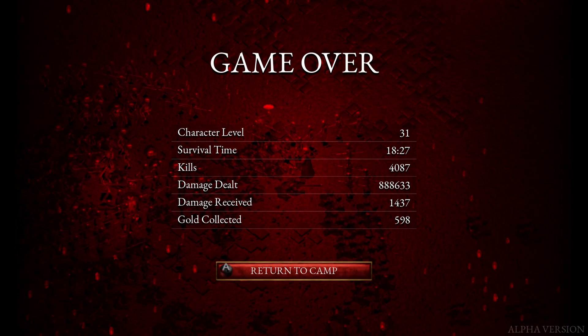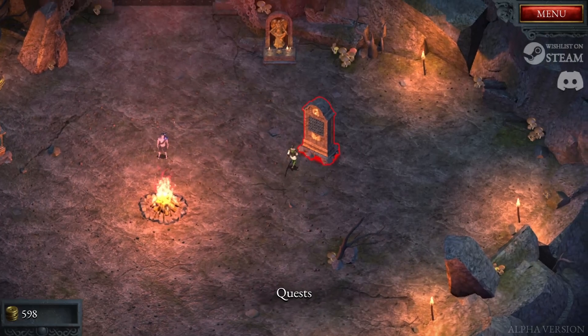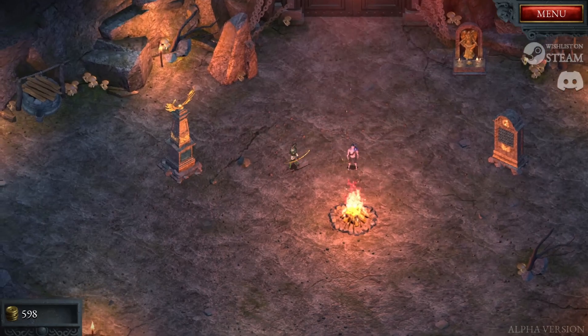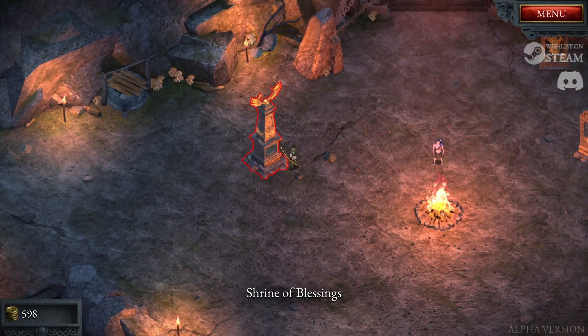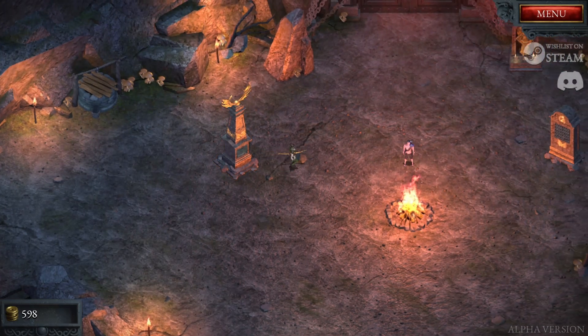I got to level 31, which is quite nice. Don't mind that too much. We've now unlocked three statues and we get another hero — we might use that for another video. We have quests, the Register of Halls which I'm guessing is kind of my previous runs, and we have a Shrine of Blessing where you can spend your gold like I thought I could. 598 gold — we'll probably deal with that on the next video.